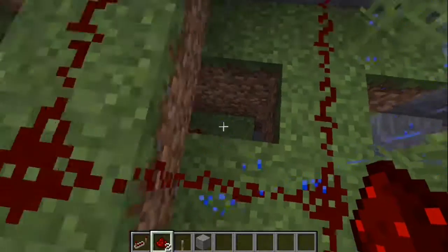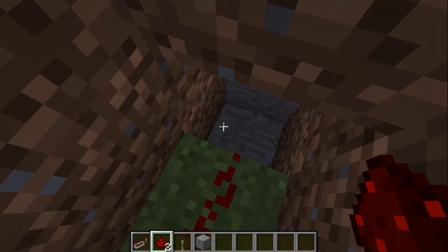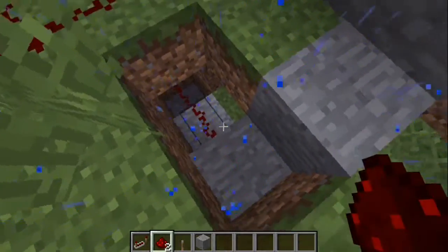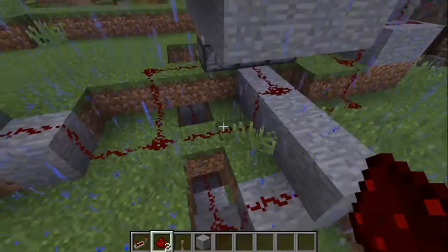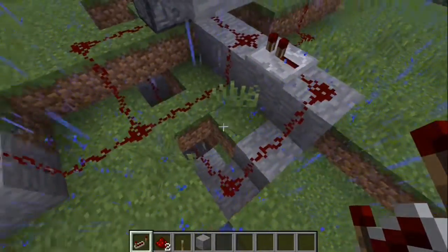After that, you're going to need to be three down again, then go four down, then back up — three, two, one — and ground level with a repeater into that.